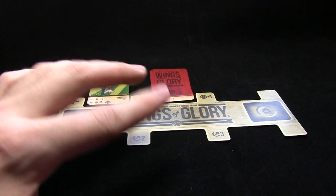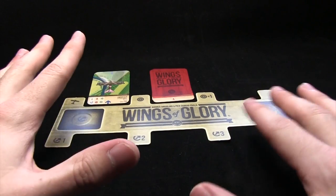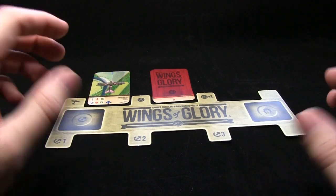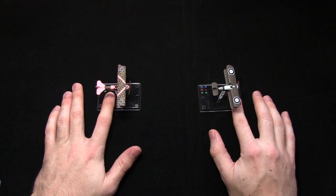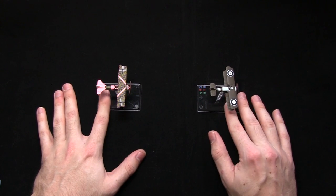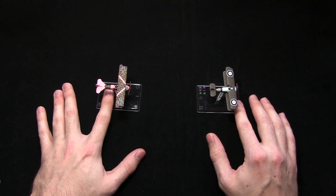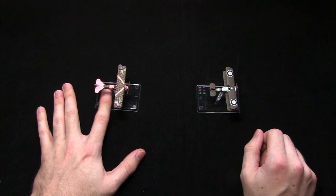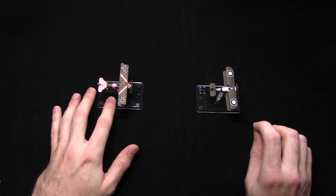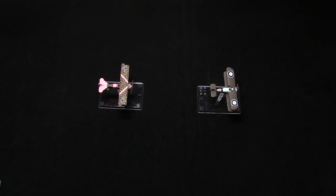Now that I've covered movement, damage, the console, and how the turn progresses, I'm going to tie all these ideas together in a demonstration turn with each of the three phases, so you can see how all these ideas come together to play the game. In this demonstration I have the German plane on the left and the British plane on the right. This is the beginning of the turn — the German plane is closely tailing the British plane, so the British plane needs to get turned around, get out of the firing line, and try to turn its guns on its opponent. I've already chosen out the maneuvers for this turn, so let's start with the first phase and reveal the first maneuver card.